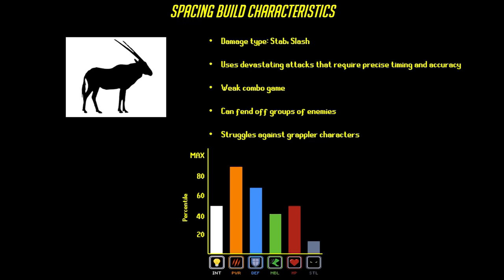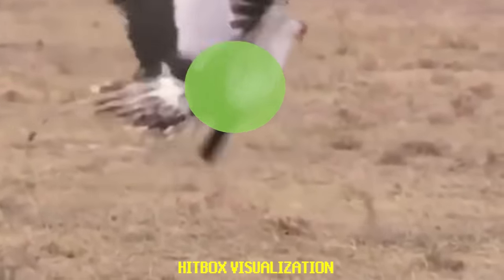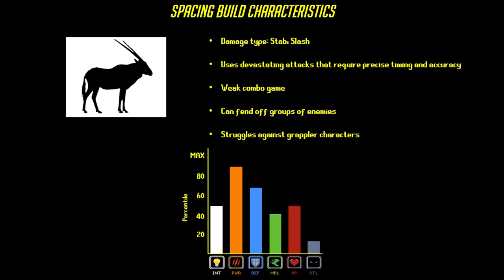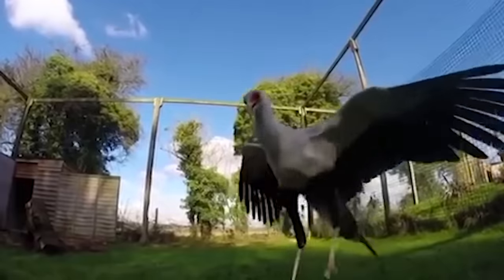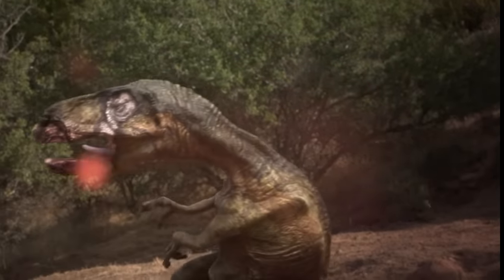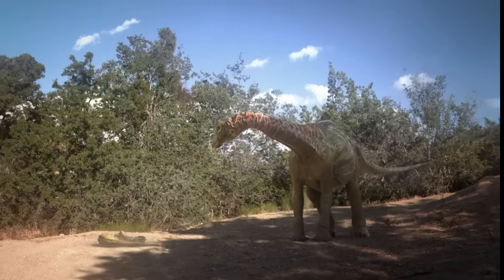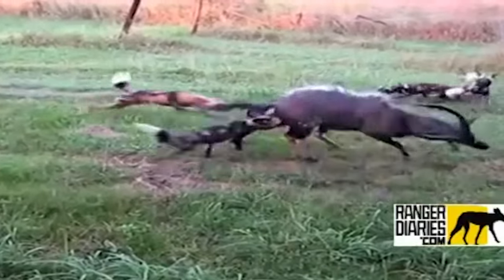Spacing-based characters try to deal damage to their opponent while remaining out of reach. This is typically accomplished by making use of attacks that have disjointed hitboxes, allowing them to strike or pressure an enemy without risking an immediate counterattack. There are many attributes you can choose from to give your character access to moves like this — some examples would be horns, long claws, armored limbs, and tail weapons. Unlike Rushdown builds, Spacer builds tend to focus on landing only one or two individual attacks as opposed to a flurry of blows. Their individual attacks tend to be extremely devastating when they connect, but whiffing an attack can leave the user extremely vulnerable once an enemy gets closer than the attack's effective range.